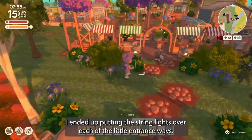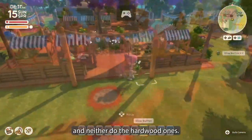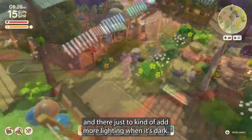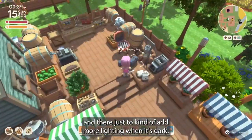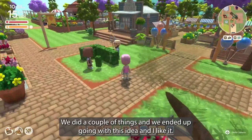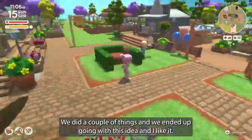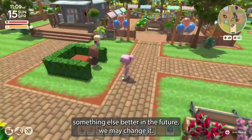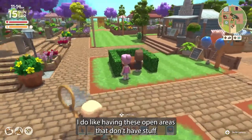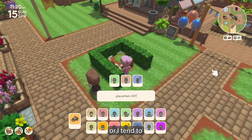I ended up putting string lights over each of the little entrance ways. String lights don't give off a lot of light and neither do the hardwood ones, so I throw in some glow buttons here and there for more lighting when it's dark. We had this big empty space and kept trying to figure out what to do with it. I do like having these open areas without stuff, because I tend to either make things way too open or put way too much in — I'm trying to find that balance.